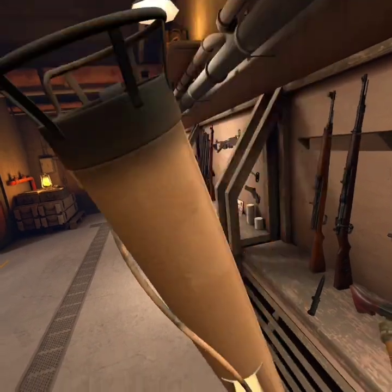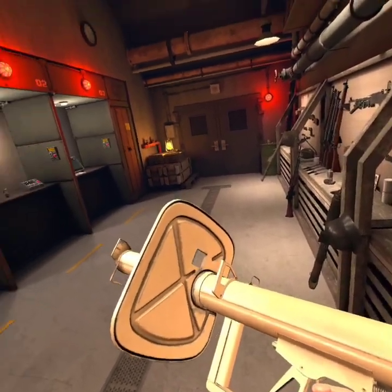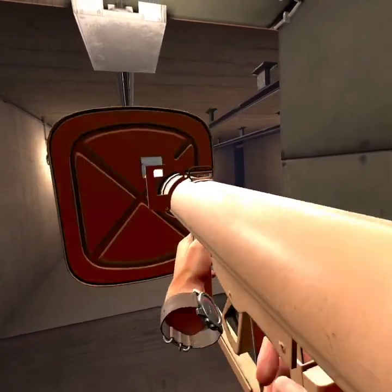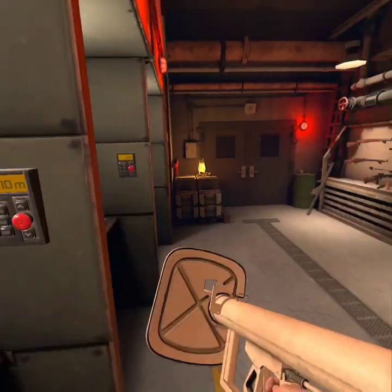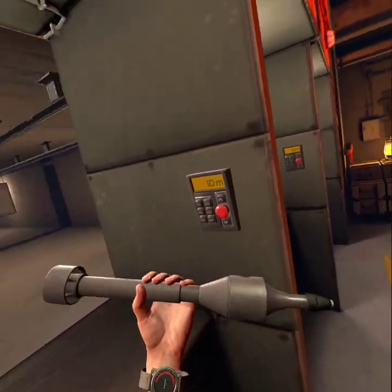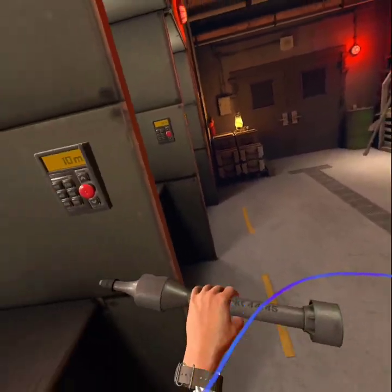At the right we've got the Panzerschreck — the big brother to the Panzerfaust — a very feared weapon amongst Allied tank crews, a very capable tank killer. This would do what it has to do: massive shield in the front, get you a good sight picture, send it — good range. There you go, nice rocket off it goes, that's going to do a lot of damage.